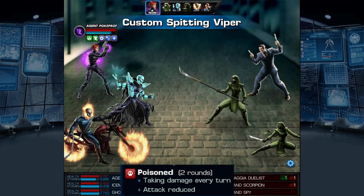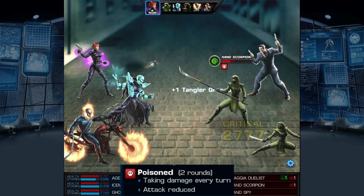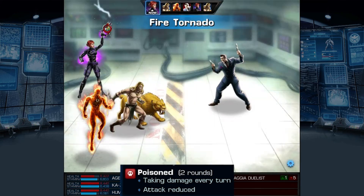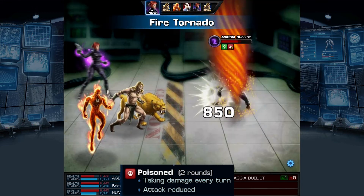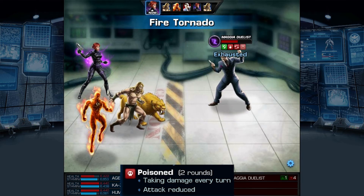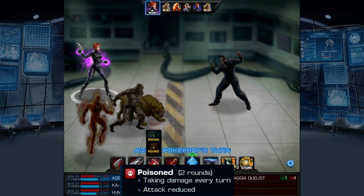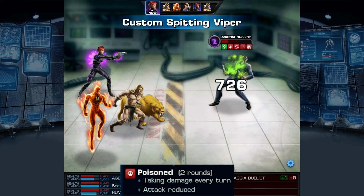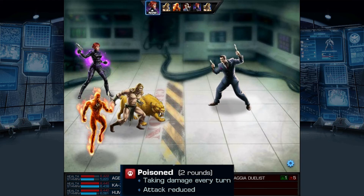Poison, which is becoming more common as of late, is rather odd. Like most of the other attrition effects, it will do damage every turn and lower a stat by 10%, in this case attack power. What makes the effect odd is that there are many different versions of poison to be found, with some even acting like incapacitation at the same time. They're quite specific though, so it's something that we'll have to wait for later when we go over the heroes.